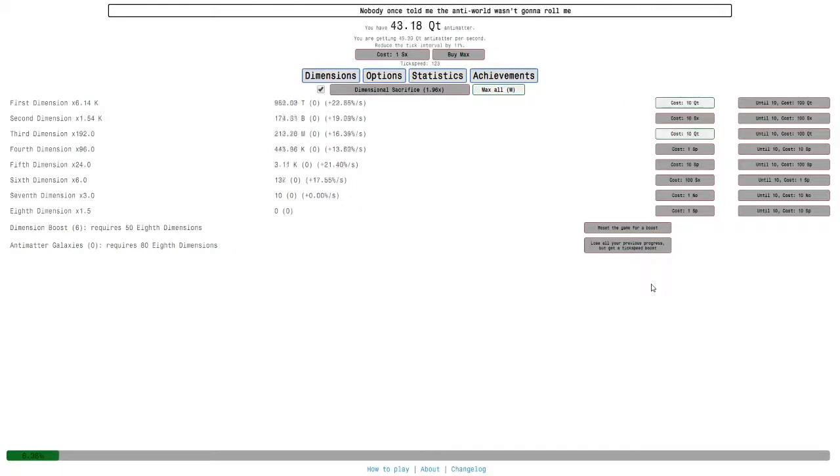I'm still holding down M by the way - it just buys things automatically. When you click max all it maxes all, but if you hold M it will just keep doing that, and it's pretty useful. I've been known to just keep my finger on the M button for a long time straight. A lot of you will think that's stupid, but it's basically what this game has turned into at this point.